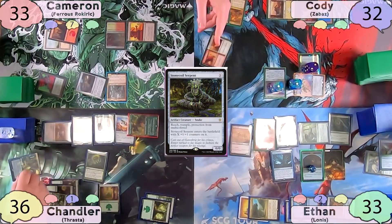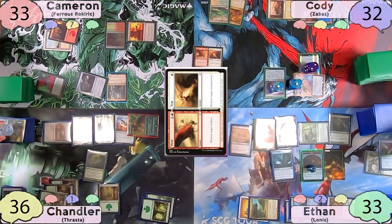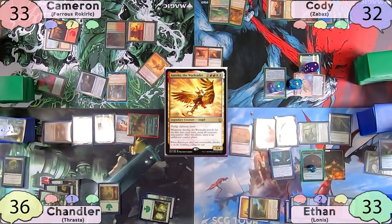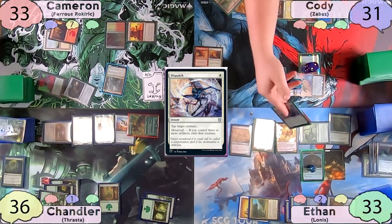Still on the end step, Cameron casts both sides of Wear/Terror, targeting Minds' Dilation and Academy Manufacturer. Cameron makes a 4/4 Golem, and Ethan gets the top card of Cameron's library — which is an Aurelia! Ethan gladly takes that, but Cody doesn't want Ethan to have it, so he Dispatches it with Metalcraft active.